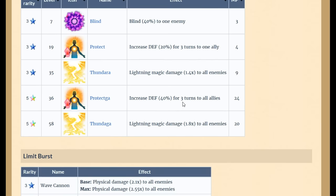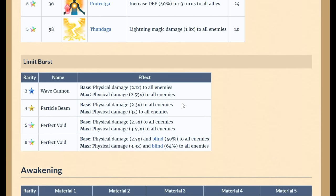You still have Thunder for chain lightning magic. Her limit break, Perfect Void, does 2.7 times damage to all enemies and blinds them — blind is a great ability that saves you tons of HP against physical attackers and keeps your party alive. It's a lifesaver especially in arena, trials, and similar content.